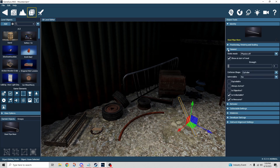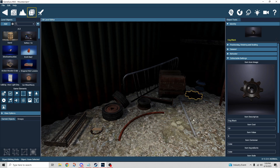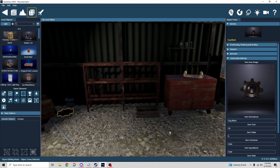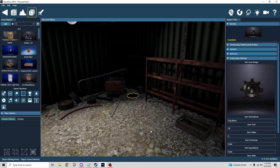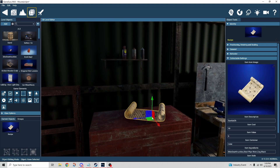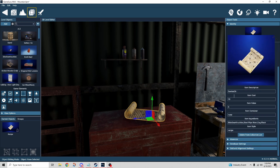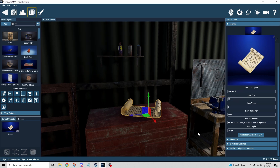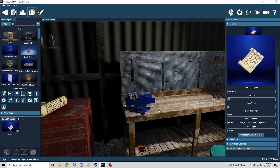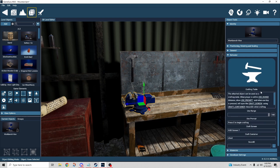The other ingredients — steel pipe, worn, and the cog — are set up exactly the same way: behavior changed to collect object, collectible checked, is resource checked, and collectible settings filled in. For the recipe item itself, it is collectible but it is NOT a resource since it doesn't create anything on its own. In its collectible settings you specify what it's crafting — that's the key difference between an ingredient and a recipe item.